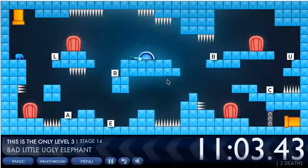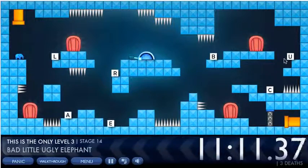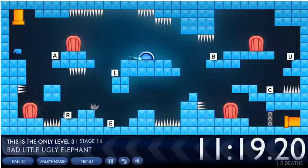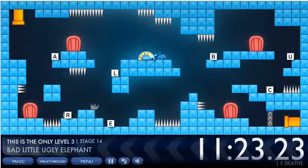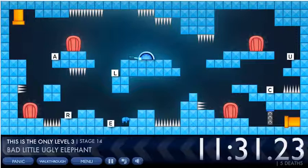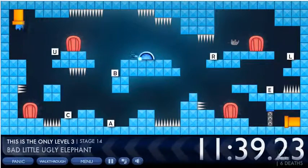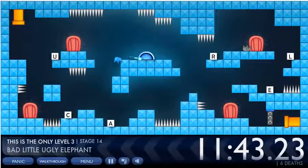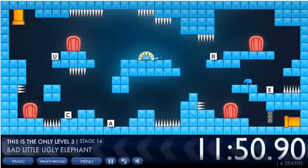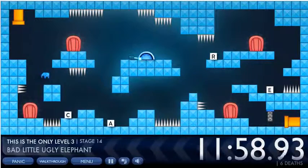Bad little ugly elephant — you can see all those letters on screen. Because it's 'bad little ugly elephant,' you need to click them in that order: B for bad, L for little, U for ugly, E for elephant. If you click them in the wrong order you die. It actually helps a lot to use the doors in this one.